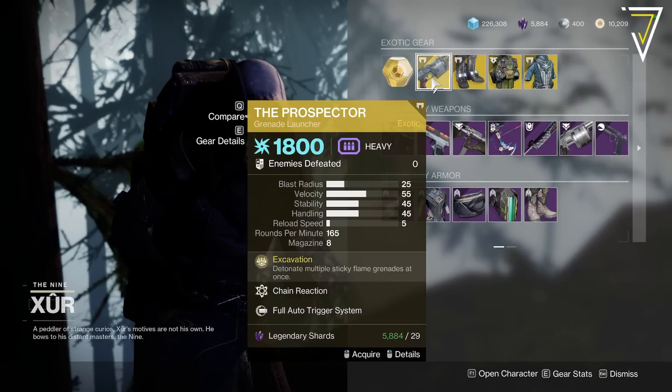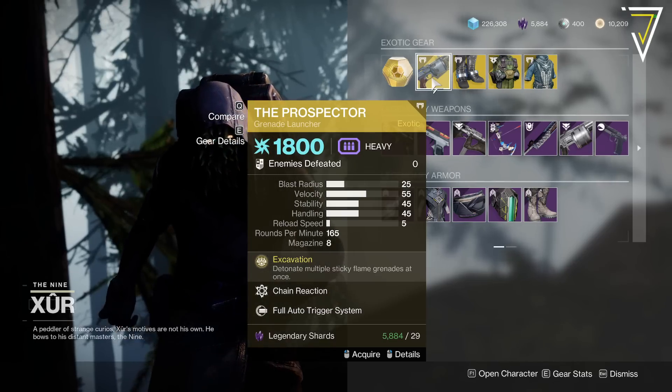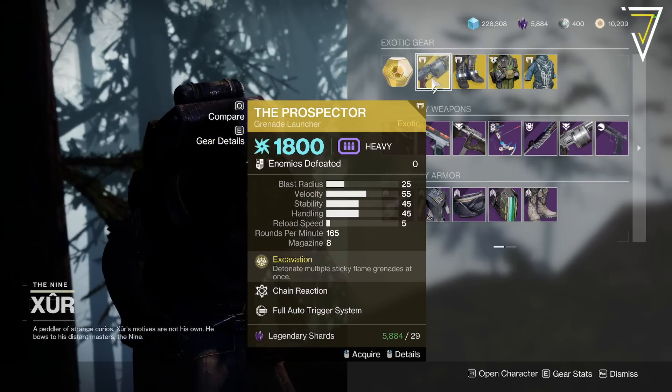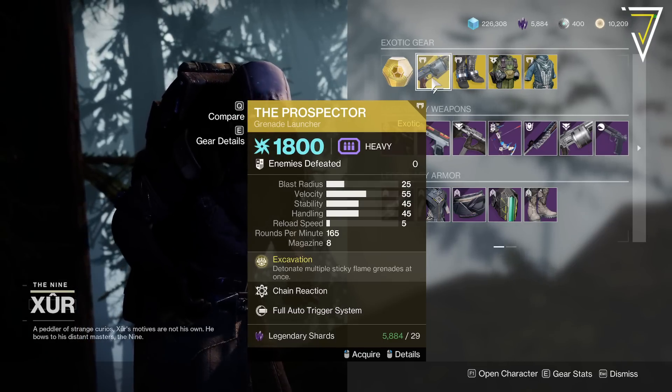The Prospector — I legit forgot this existed. Excavation: detonate multiple sticky flame grenades at once. It also has Chain Reaction and Full Auto, which is kind of a wasted perk now, but worth getting if you're new to Destiny and don't have it.